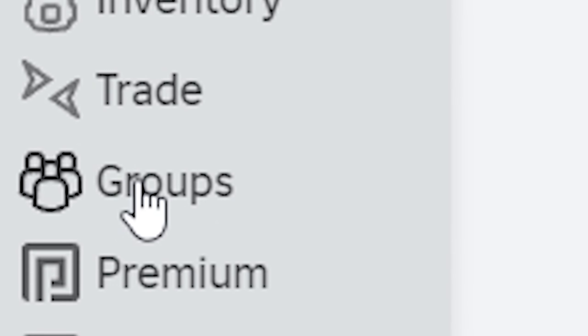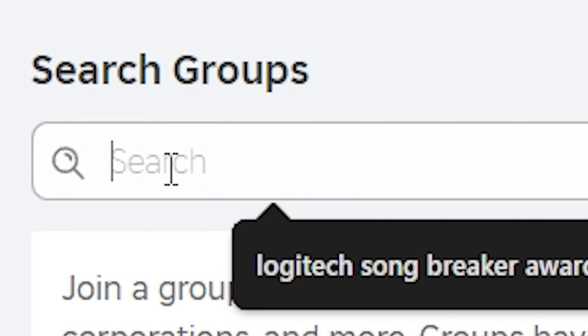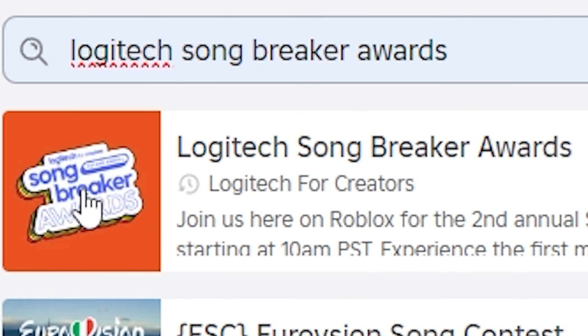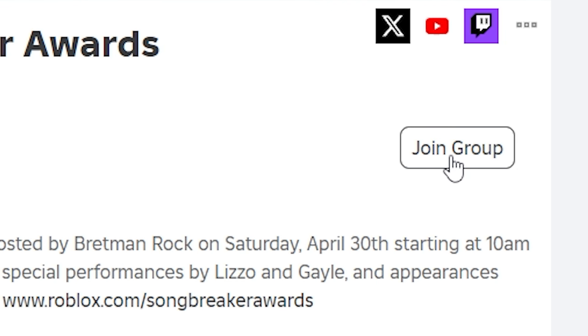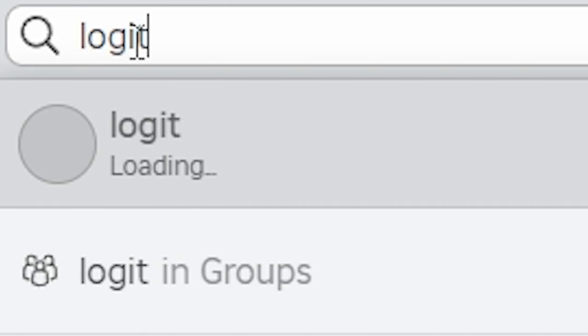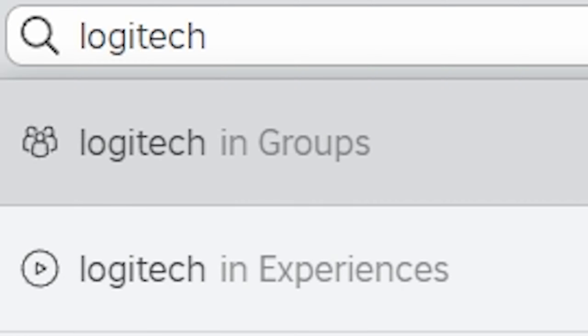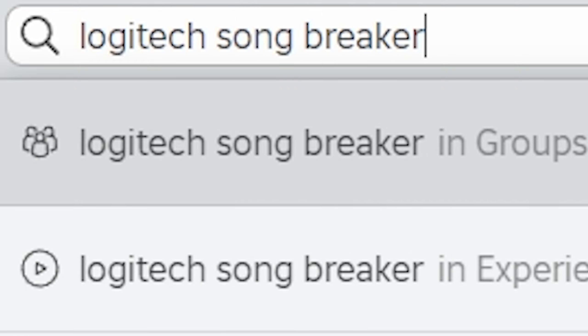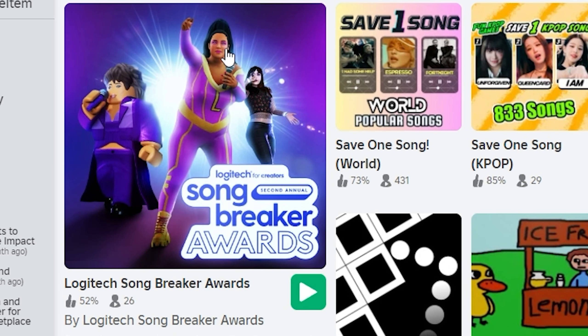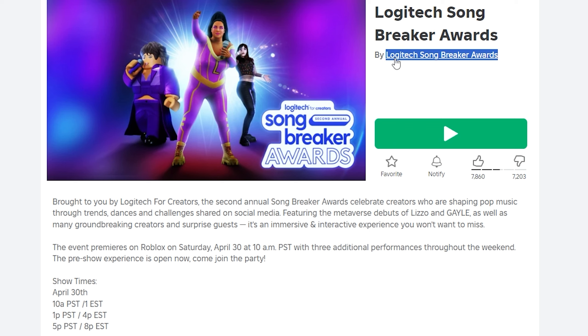Next go to groups and insert Logitech Songbreaker Awards in the search tab, and join this group that pops up. Make sure you join it before going forward to the next step. The next step is to now search this game in the game search bar and join this game with this dancing lady — make sure it's made by the same group!